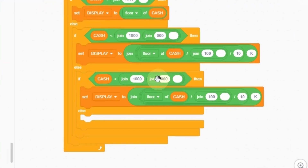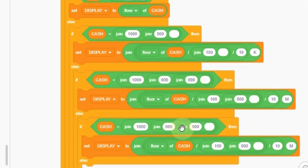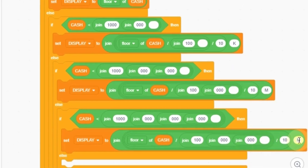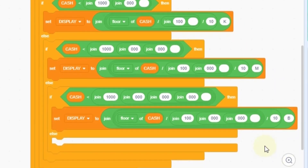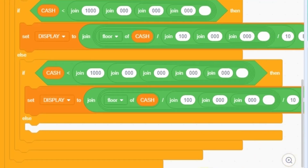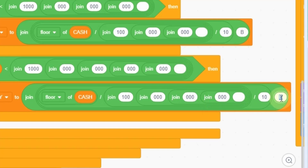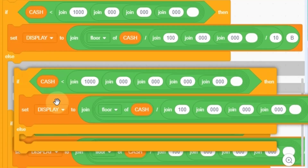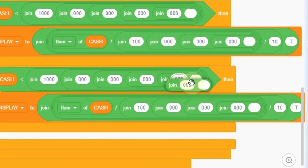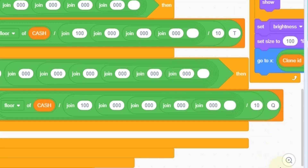Now duplicate, duplicate, and duplicate another one. Change this to M, which is million. Duplicate and place it with another zero. Duplicate and change this to billion. Duplicate and place it here. Floor of cache — duplicate — then change into trillion. The final one, just duplicate this block and another one, duplicate, then change it into Q, which is quadrillion.